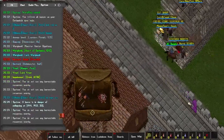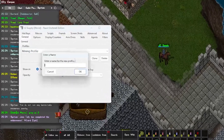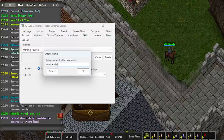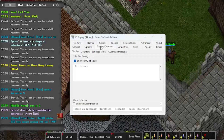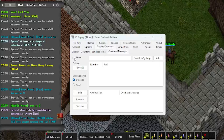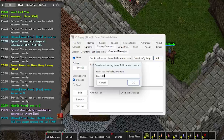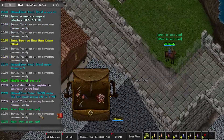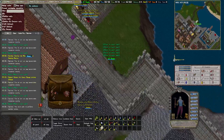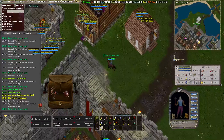We do not see any ore available. It's hard to read the system messages, so we're going to add some overheads. I want to make a new profile called 'YouTube Mining Example'. This gives us a default profile with none of the settings enabled. Go to display counters, then overhead messages, click show, scroll down to the bottom, and add 'You do not see any harvestable resources nearby'. Select add, set the display text to 'move to next spot', and set the hue — we'll use 77. Now instead of having to look at the resource messages, we can see it over our character.